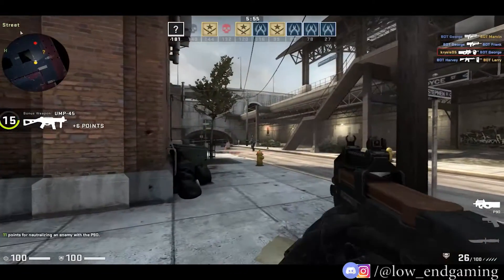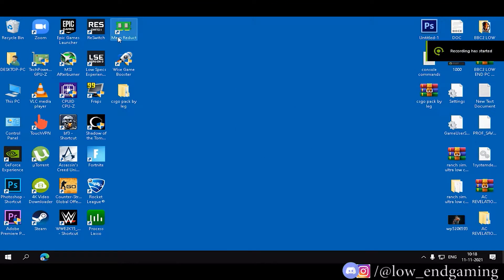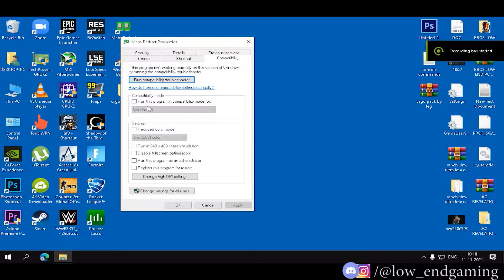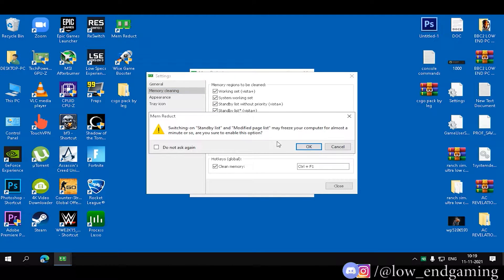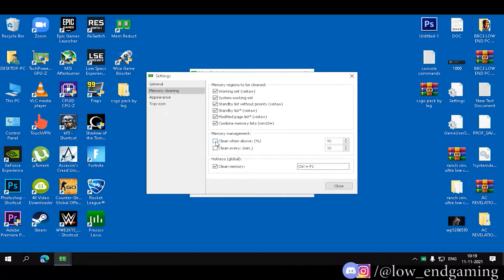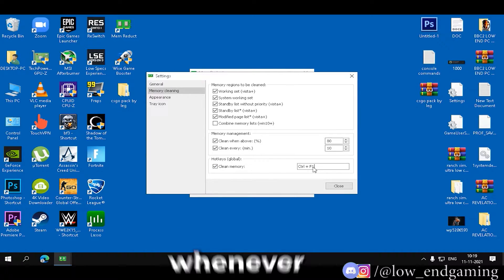Let's move to the next software. Open the clean RAM app folder, then install the MemReduct app. Before opening it, right click on the icon and go to properties. In the compatibility tab, tick 'Run this program as an administrator.' Now open the app and open the settings. In general, tick 'Load on system startup.' In memory cleaning, tick on all. In memory management, set the clean above percentage to 80 or 90, and set clean every minute to 10. Set a hotkey to clean memory so you can clean your RAM whenever you want.